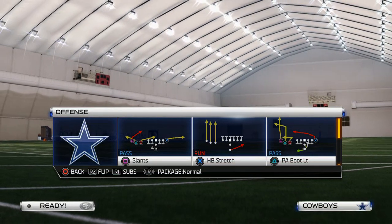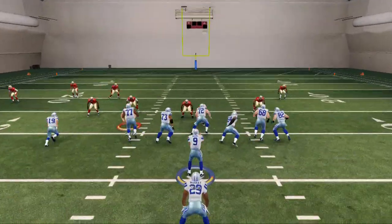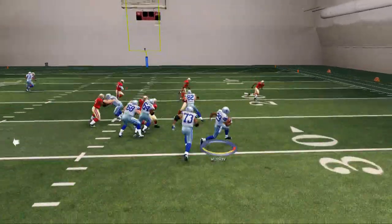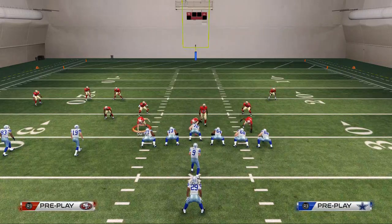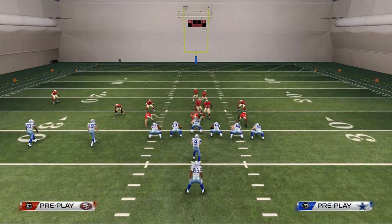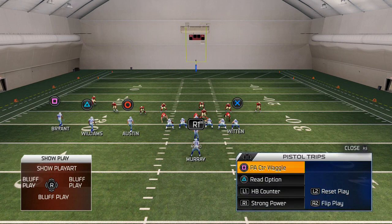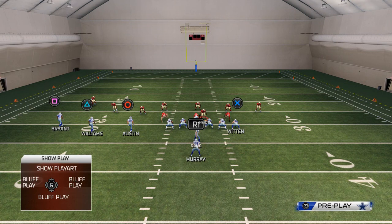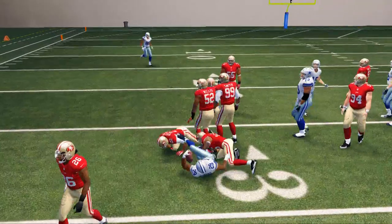The play we're going to use is the play action bootleg lift. With the strong power we like to run it off tackle based on the weakness of the side. To prevent guys from doing the whole sit over to the A-gap with the safety, what we like to do is motion that left side slot receiver across the formation and snap it over the center so they can't get through and we can get a seal and get outside.